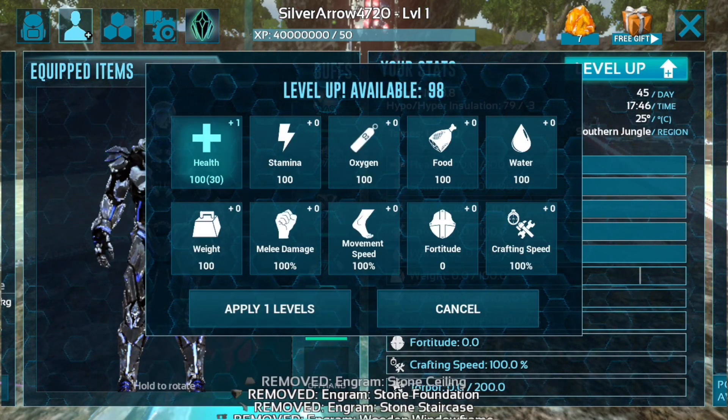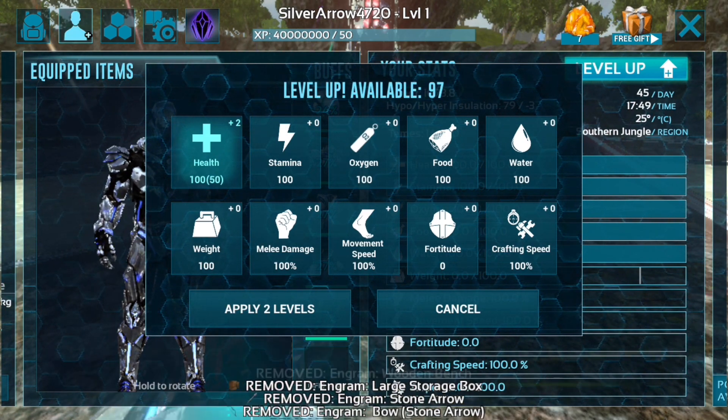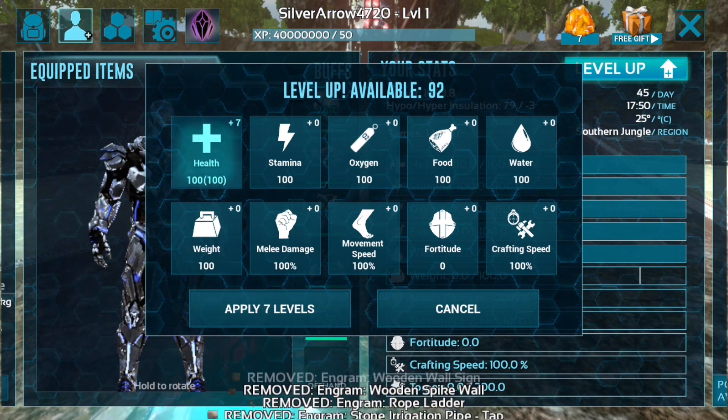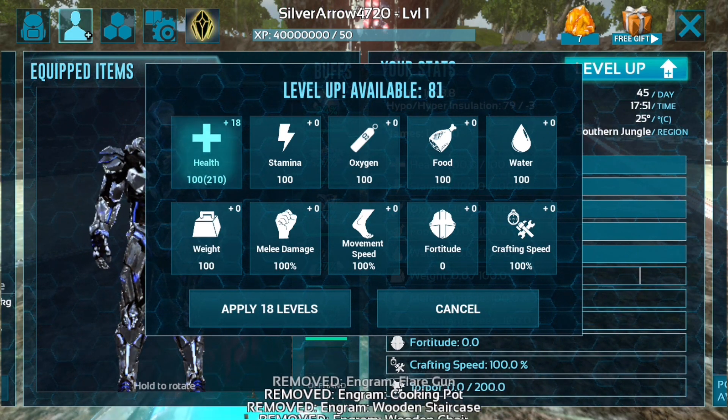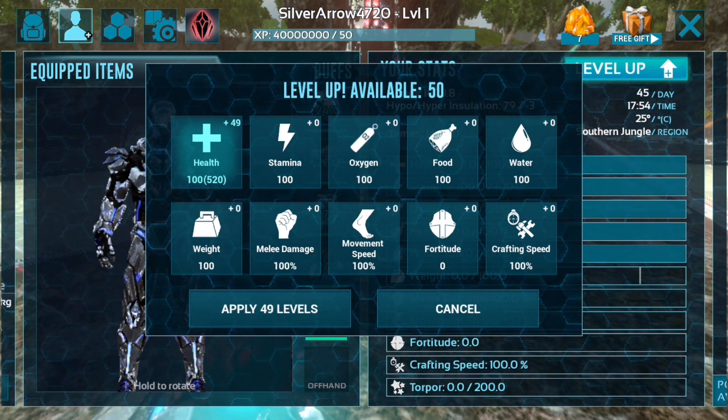The maximum you can get hit by is six traps. So what you want to do is 90 times 6, which is 540 health — that is definitely quite a large quantity of health, but this is the best way to get through it 100% of the time.